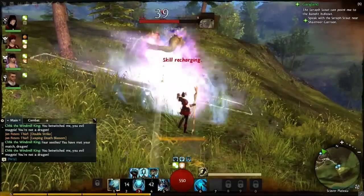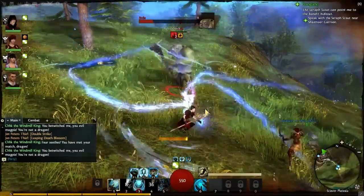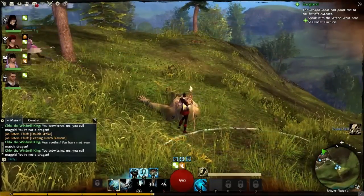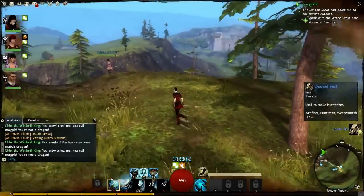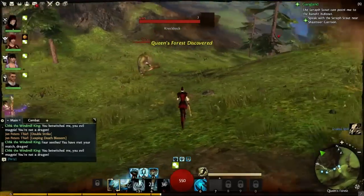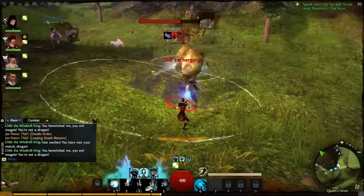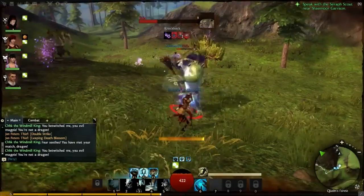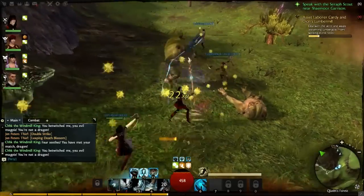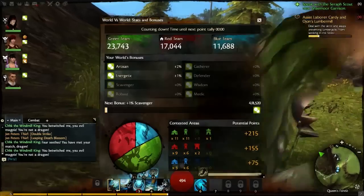Most skills are also not auto lock-on — they have to be aimed. You might notice right there that we put down another skill: that is the Line of Warding, which is an impassable barrier. You cannot get through the Line of Warding, and you can use it to stop an enemy from coming at you. Taking on this Ettin — there's an Orb of Light, which is a slow-moving projectile that passes through enemies and you can detonate at a specific time, causing a blind effect. The staff so far is an interesting mix of utility and area-of-effect damage.